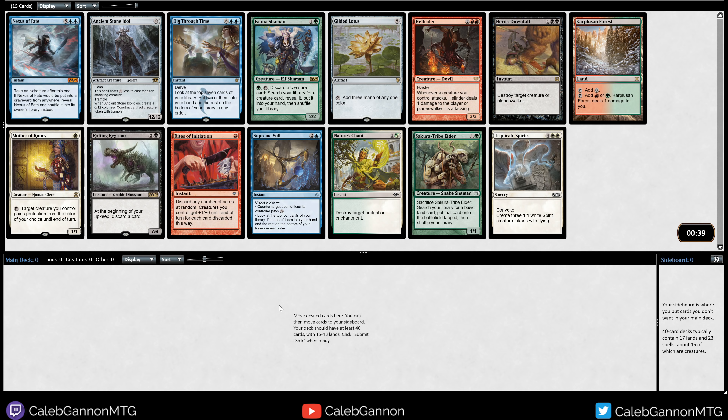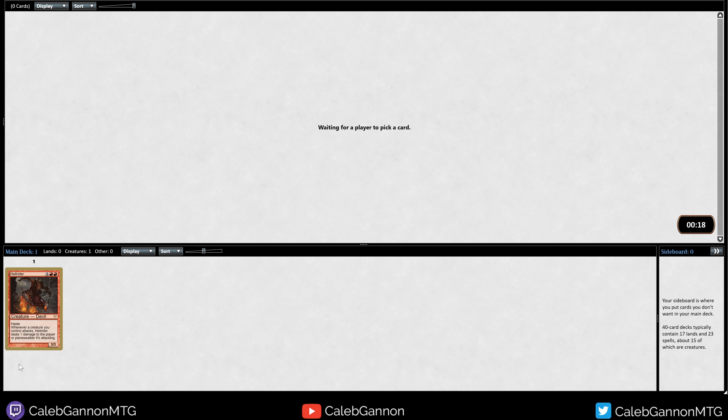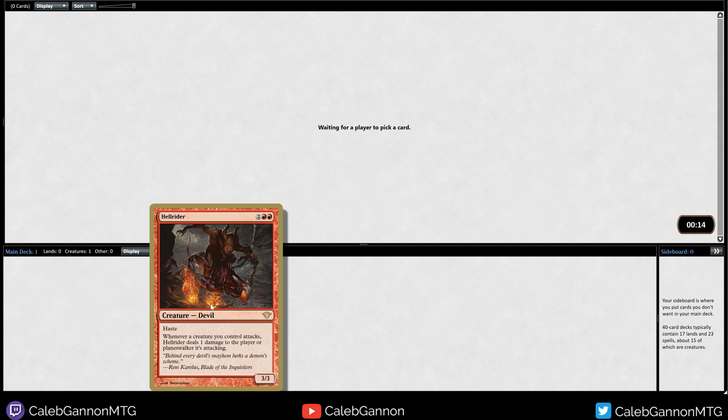I actually don't know what the correct pick is here. I know Rites of Initiation is absurd if you can get a lot of tokens. Mother of Runes is good if you want to go aggro. I think the aggro decks are very well positioned in this format. I don't know if I'm ready to say they're broken, but Hellrider is probably just better than Mother of Runes. Let's just take a Hellrider. With a lot of tokens and aggro being good, incidental damage to the face is really strong.